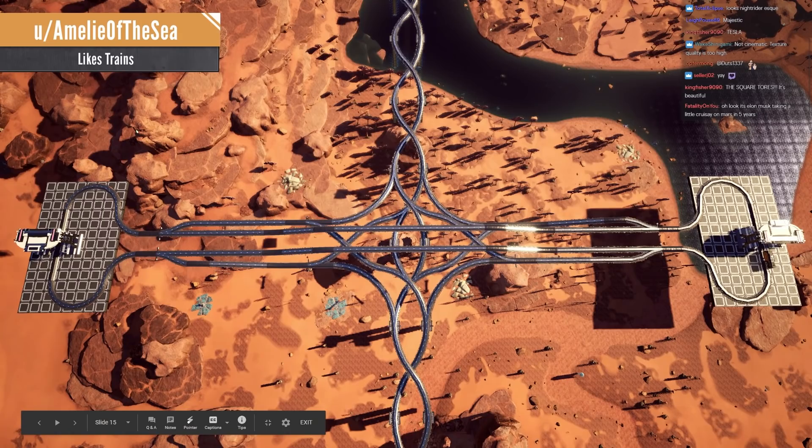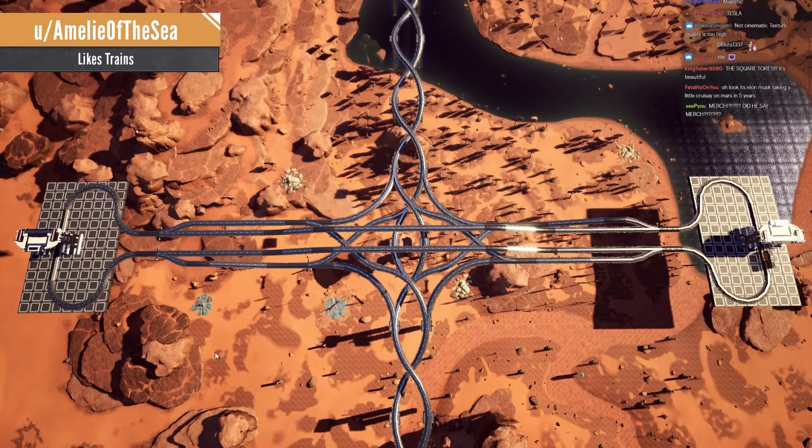Amelie of the Sea, like every single week, has something to show. She likes trains — this is gorgeous. How do you come up with these designs? They're always trains, so you must be going through an obsession with trains. Total clips — this is the roller coaster, so clever, gorgeous. Stop looking at the tiling on the water — I'm covering it on my screen, you can't see it anymore. Very nice, very nice as always.